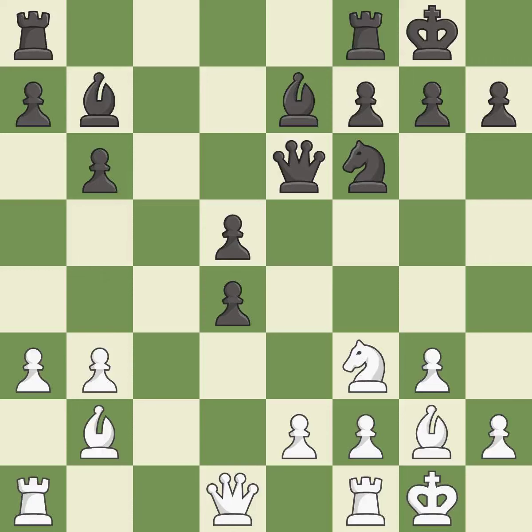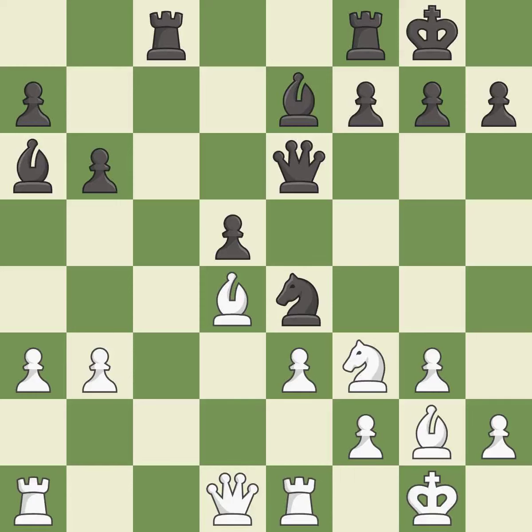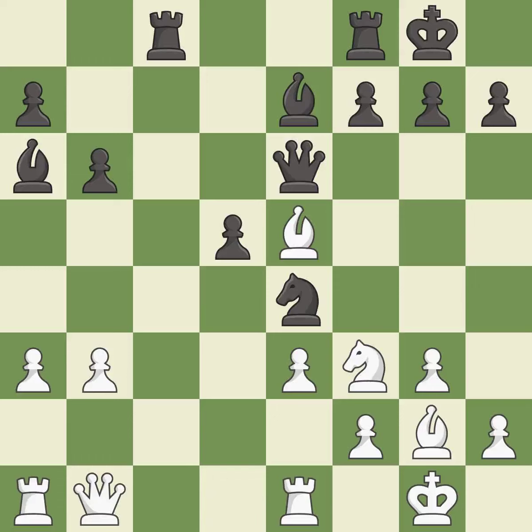This move puts the knight on a safer square — it is excellent. This threatens to fork pieces — it is best. That was a free pawn — it is good. This takes an open file, a common method for activating a rook. The rooks can see each other now, allowing them to provide mutual defense — it is best. This activates a queen by developing it off of its starting square — it is good.